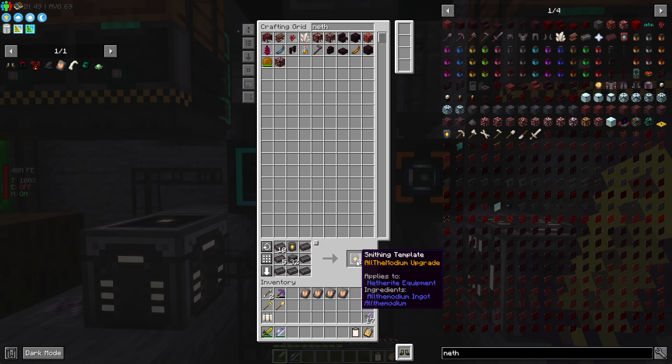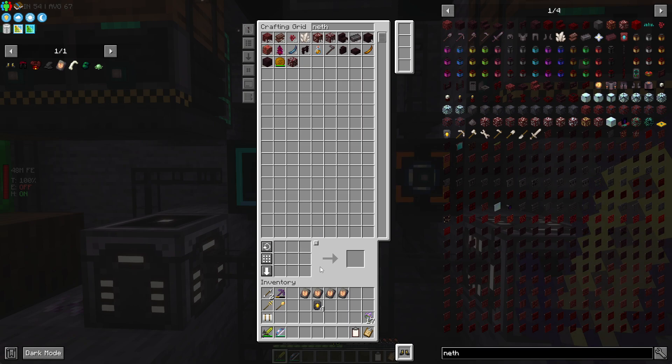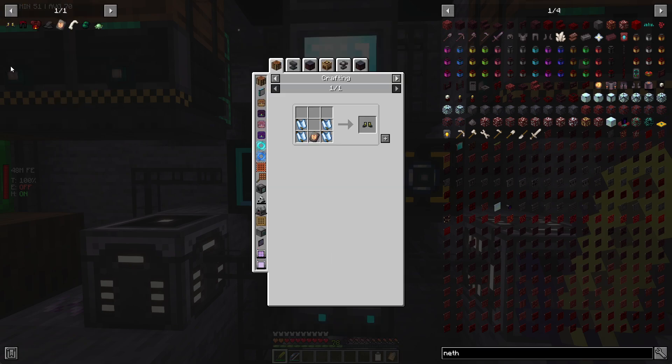We had one and now we have two - simple as that. We carry on and now we have four, which is exactly the amount we are going to need. As long as you have the materials, this is really straightforward. Now we have four smithing templates and the fire runes, which we are going to convert into All the Modium ones.